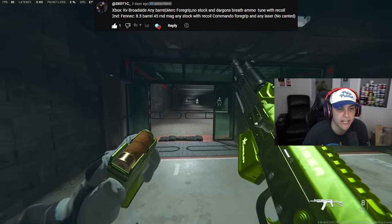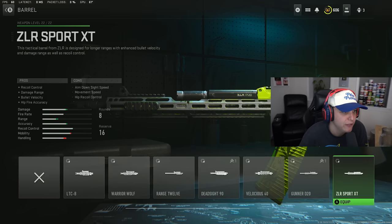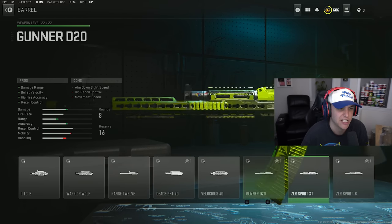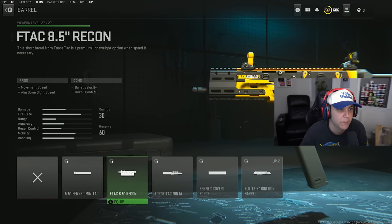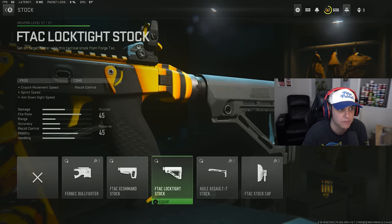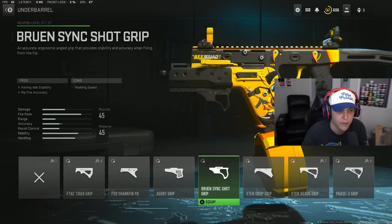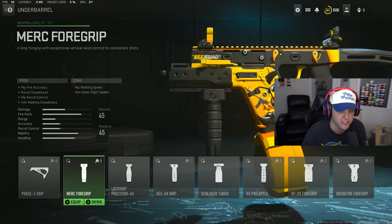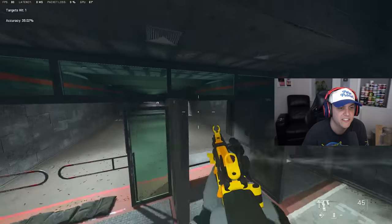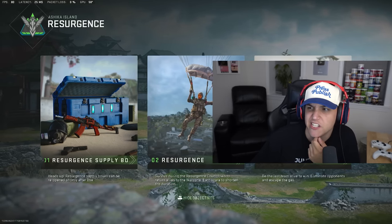We got Mr. Exotic right here — he has this KV Broadside and the Fennec, except he kind of wants us to build the class a little bit. He wants us to use any barrel. I feel like the Broadside is best with the most damage possible, so I'll go with this one, Merc Foregrip, no stock, and then Dragon's Breath. We got to put on the 8.5 barrel, definitely 45 mag, and any stock with recoil. He said commando foregrip but there is no commando for the Fennec, so I'll probably just use the Merc. What the hell am I listening to in this guy's mic? This dude's eating chips.